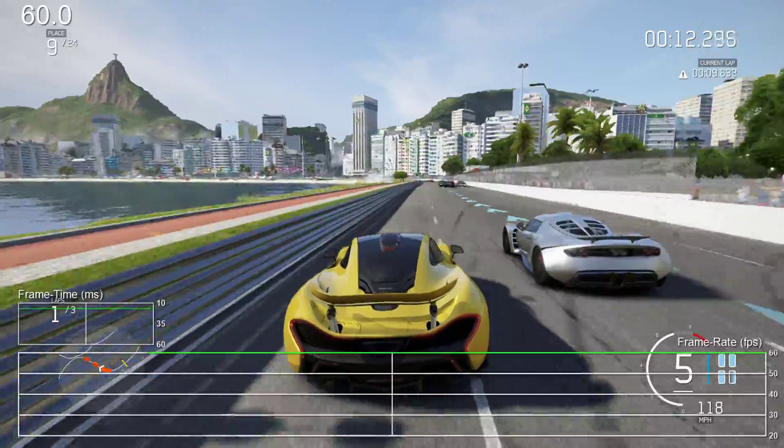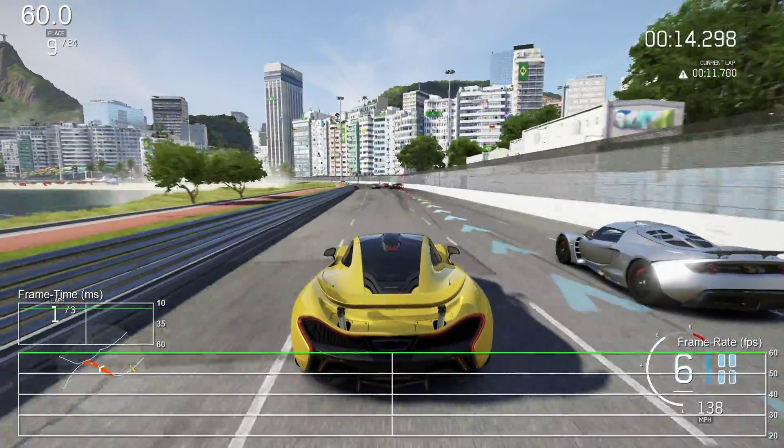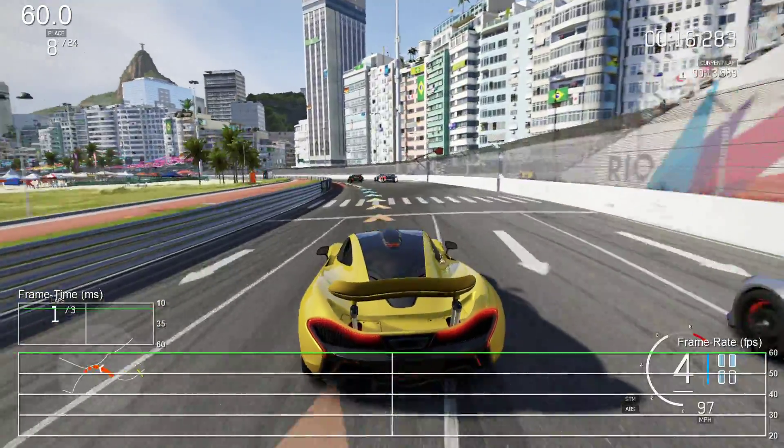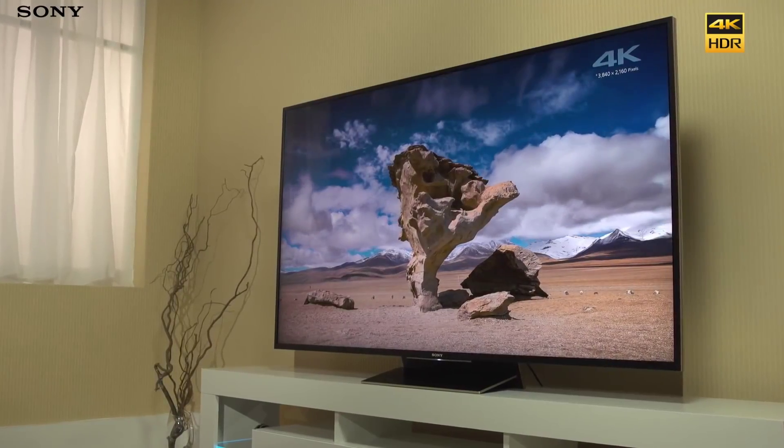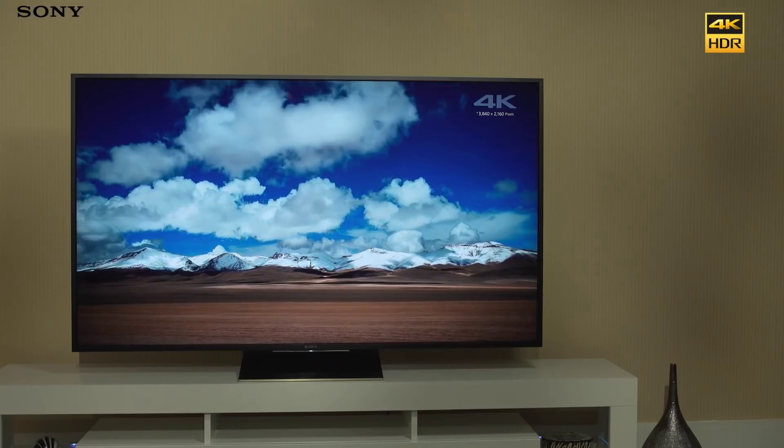In an ideal world every game would have the performance characteristics of the Forza engine — infinite compute power to create the best visuals possible with time to spare before your display refreshes with the next frame. But unfortunately we don't live in an ideal world. We need displays themselves to evolve to match the needs of the game engines. Your screen shouldn't be dictating when the next image should be displayed. Instead your games machine should be able to trigger the screen refresh when it is good and ready with the next frame.